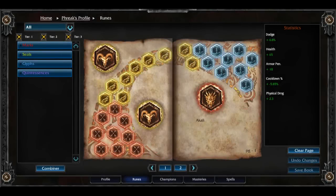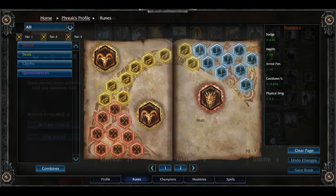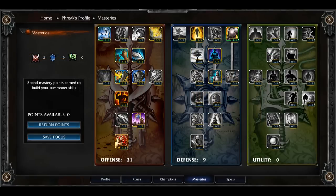I discovered this rune and mastery build after the recorded game, but the build I recommend is armor penetration marks, dodge seals, cooldown reduction glyphs, two health quintessences, and one flat damage quintessence. Combined with my masteries, a 21-9-0 set building on everything but critical strike, I can reach my bonus damage passive with just Doran's Blade.